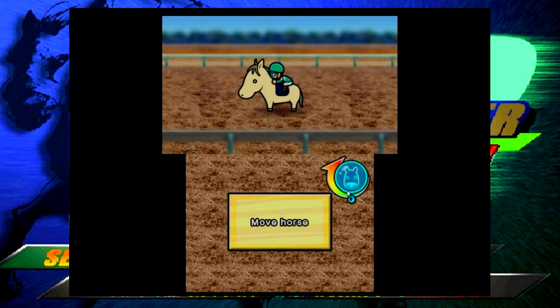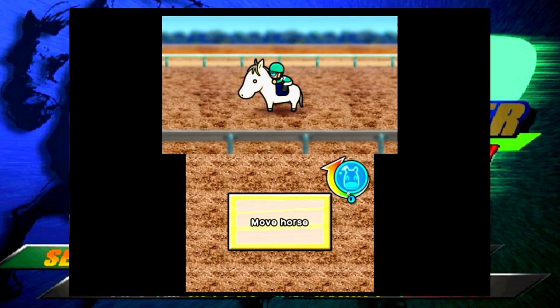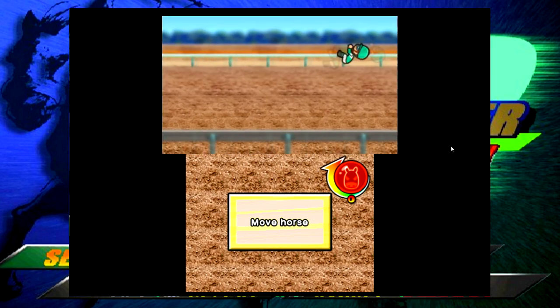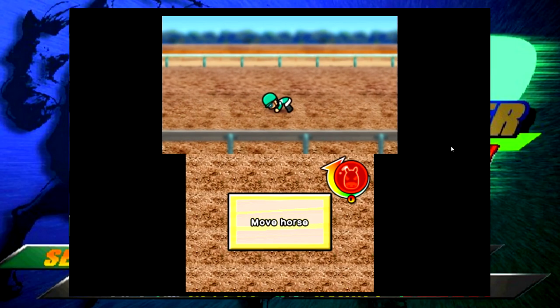I'm excited to play this game - I didn't watch too much gameplay so this is still kind of new for me. Training starts and it says 'Move horse' - I'm not sure how this works. Do I have to click constantly? What am I doing? Oh my goodness - something just happened and I have no idea what.